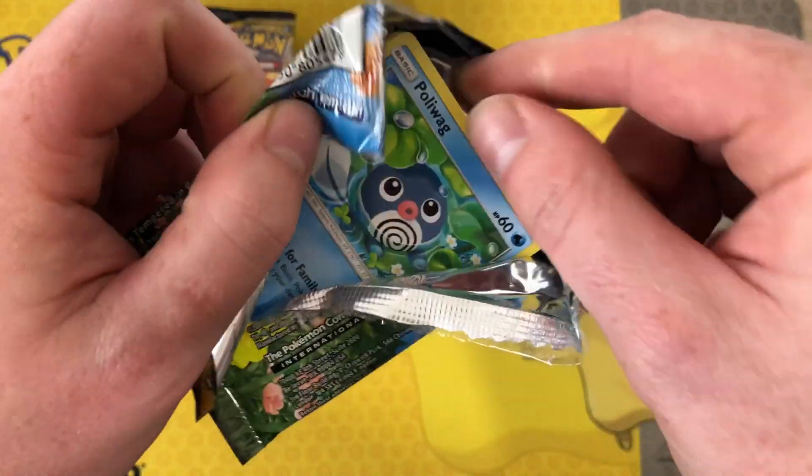It's like as soon as you hit the white code you just stop opening or something. Got Togedemaru, Koga's Trap, Power Plant, Seel, Bellsprout, Gastly, Carbink, Togapi, reverse rare Incineroar, and behind that — Melmetal holo!